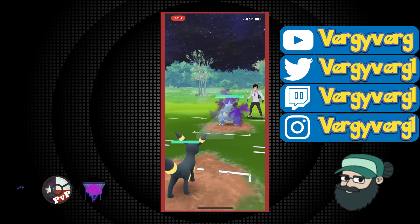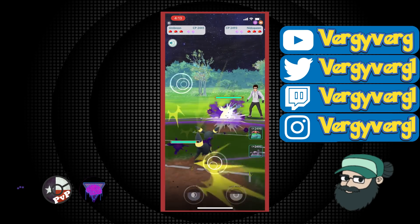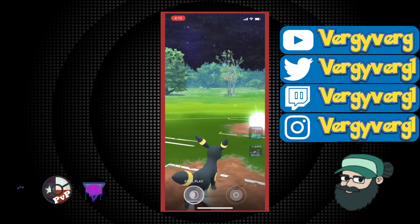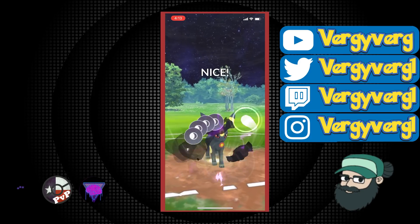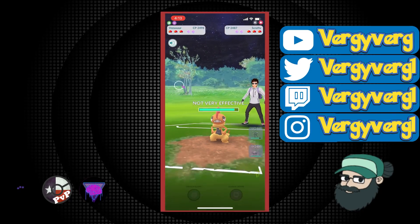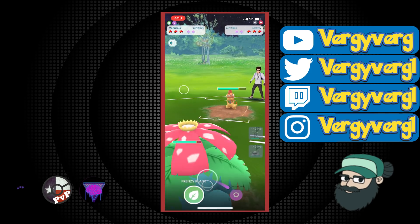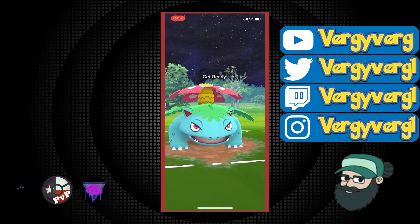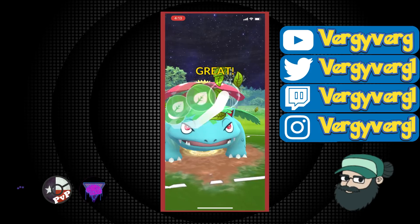Nidoqueen in the front. Now more than ever we need Umbreon against this Nidoqueen. I believe this player actually swapped on us a few times. Unfortunate — Obstagoon is double resisting this Foul Play. But that's okay. Probably going to come in with Venusaur here, because this is what I wanted to do from the beginning. I want to go Frenzy Plant here. Oh, I remember this game — we end up lagging a ton and I lose track of what's happening, which is really unfortunate.